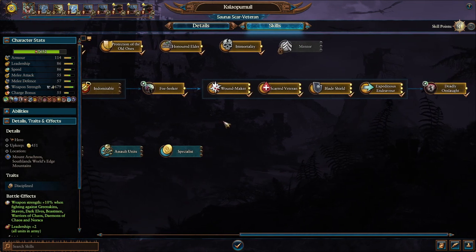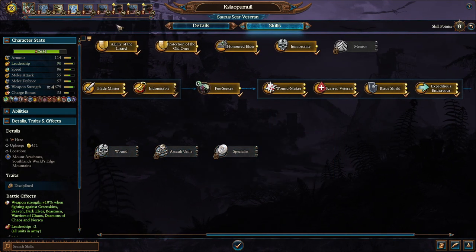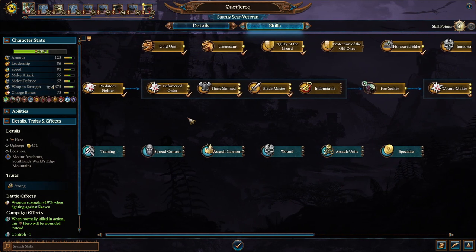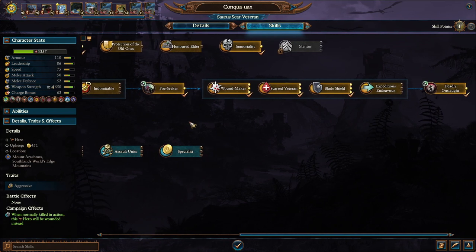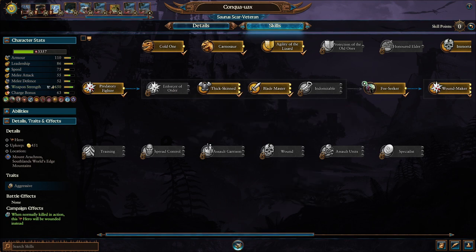Our Scar Veterans also have a level up. I think all we can give him now is leadership, so let's do that. This guy's also level 28, so let's give him leadership. Same for this guy - he's level 24. Let's give him some weapon strength and then melee attack. I think his leveling is a bit messed up, the order in which I've done it. This guy's level 20 now - let's give him some melee attack and then weapon strength. I don't think it really matters at this point.